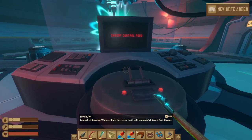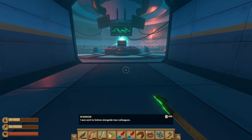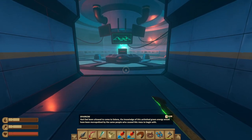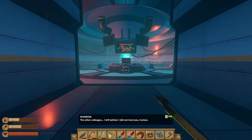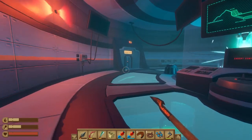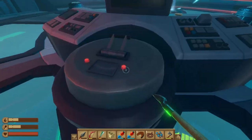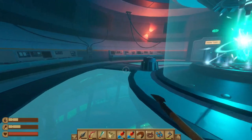Insert control rods. I am called Sparrow. Whoever finds this, know that I held humanity's interest first. Always. I was sent to Selene alongside two colleagues. One I discovered was a mole for the investors — had Owl been allowed to come to Selene, the knowledge of this unlimited green energy would have been monopolized. The other colleague I left behind — I did not trust you, Cuckoo. I couldn't. It was too much of a risk. I hope you will forgive me. Let's find some control rods — requires one per slot, so we've got three. Start Laboratory One. Door is locked from the other side.